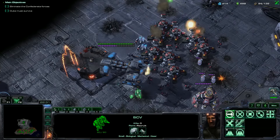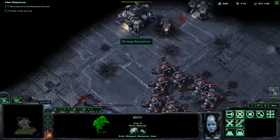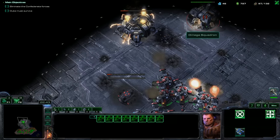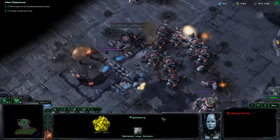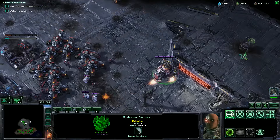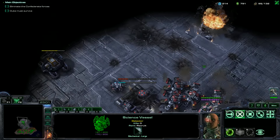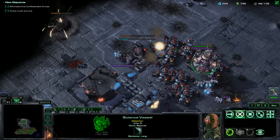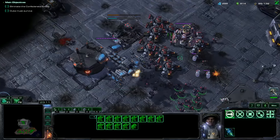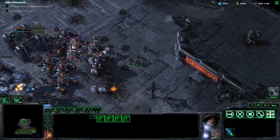As soon as I have the money, I'm going to start making another command center. I'll cancel some of these marines so I can start now. We want to get rid of all of their production — this is very important. I'll use the science vessel to check — they did replace the turret, but they didn't replace anything else. The command center is gone. We've got a lot of marines now, so we have a very, very good force. Maybe I'll go ahead and make some nukes and start upgrading my ghosts.